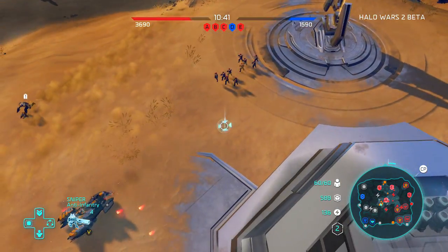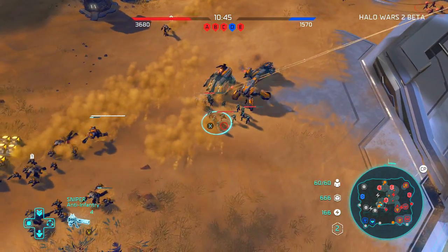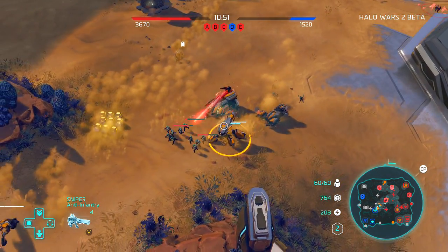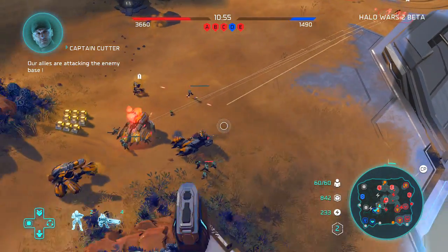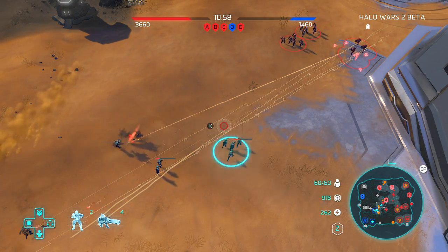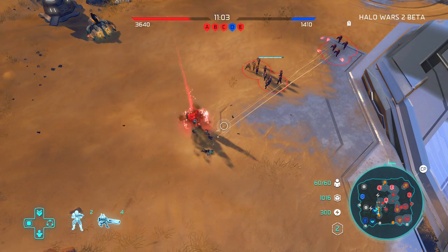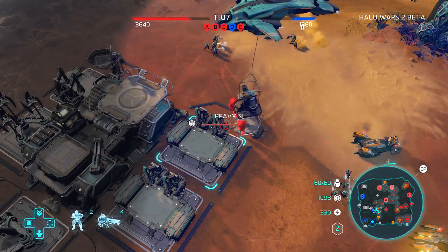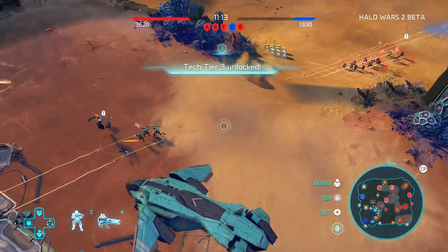Sending my snipers up. This is pretty bad — your allies are attacking the enemy base. I'm moving up. Four snipers — oh man, these guys got nothing on me. There's their base. They don't have any turrets up. Let's start making mincemeat of this situation.